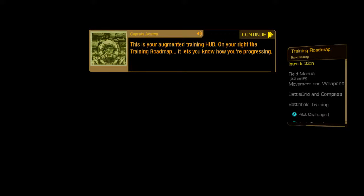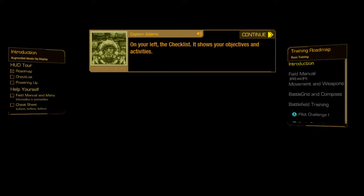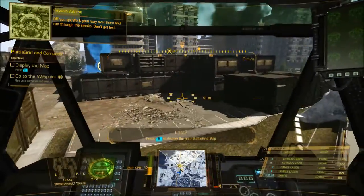It starts you here with a lot of information. The key to this part is to really listen to what the instructor has to say and follow the directions exactly, because they're looking for you to hit certain keys. The basics cover movement and some of the weapon systems. On your left, the checklist shows your objectives — that left-hand side tells you what you need to do, and a lot of times it will have directions on exactly what to push or hit in order to advance.